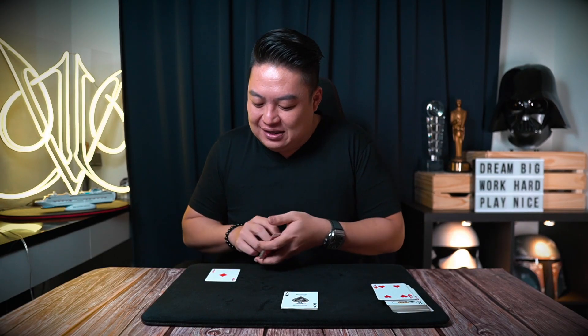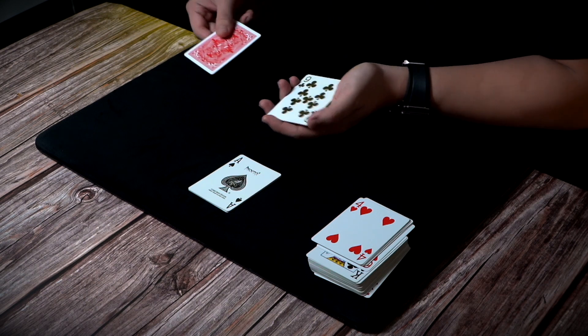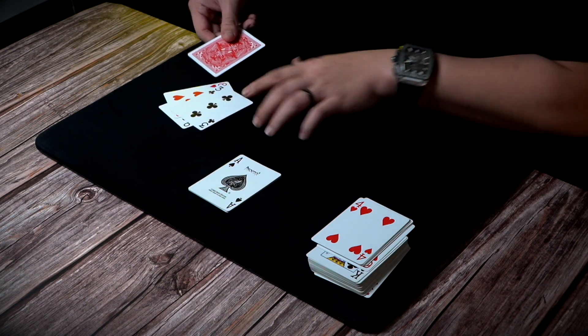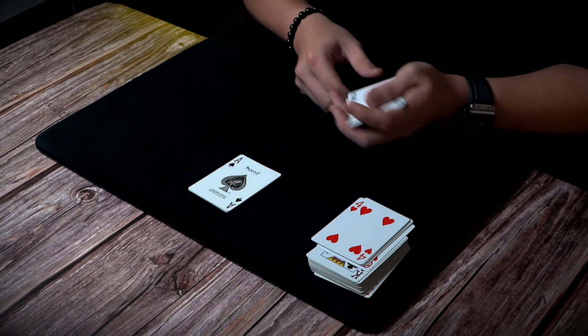And last but not least, the Ace of Diamonds. Watch very carefully — the Ace of Diamonds. That's the 9, that's the 8, that's the 3. Give it a little tap like this and the last Ace disappears. Leaving me with just 4 cards.